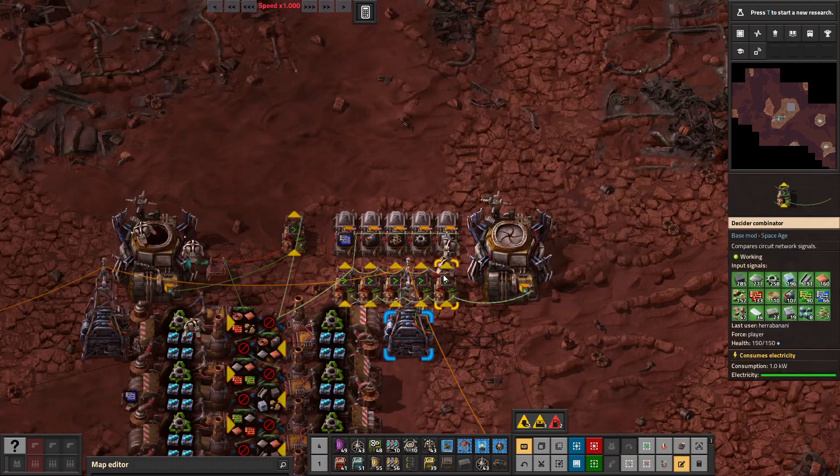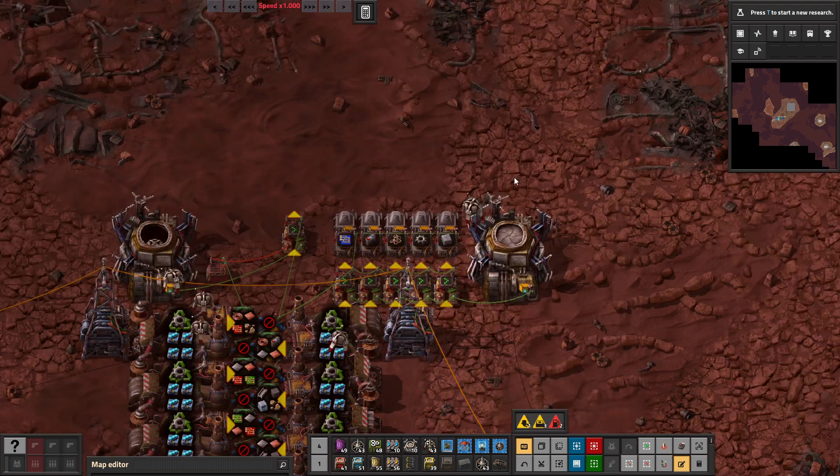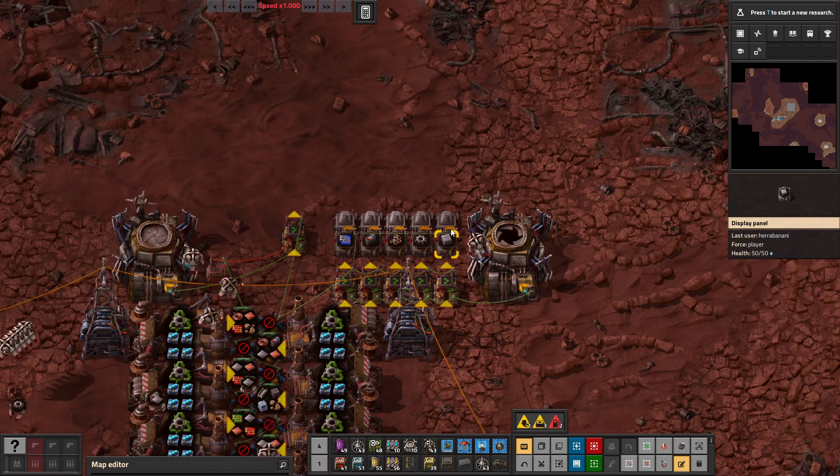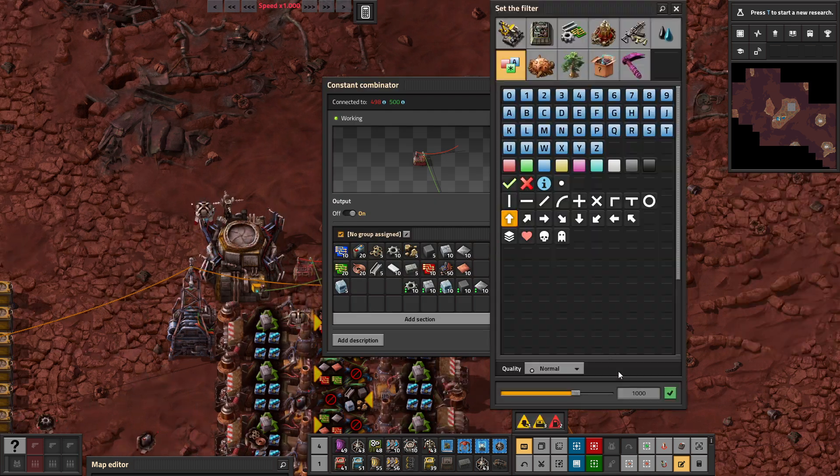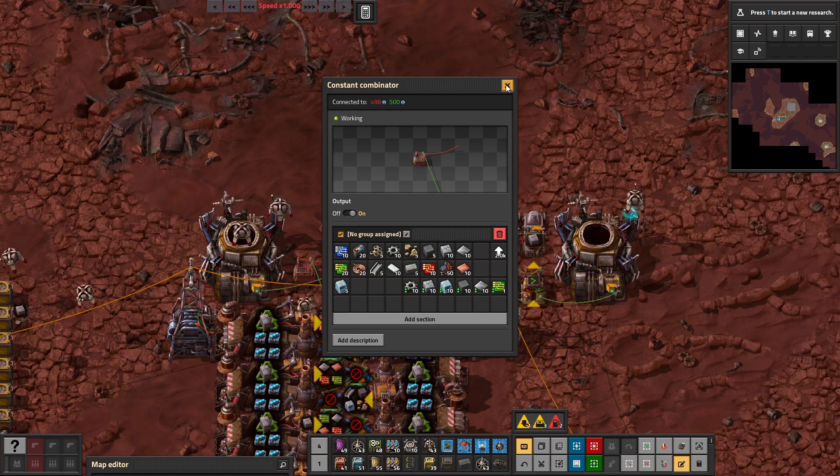It's also easy to change. If you don't want it recycling concrete, you can just remove that one or change the logic. I can also change the variable — if I wanted to keep 2,000 of everything instead of one, I can do it like so.